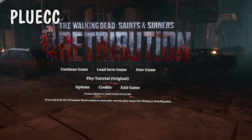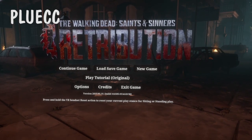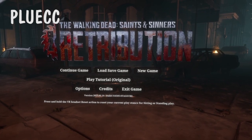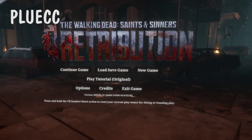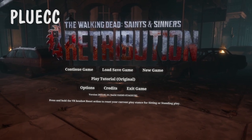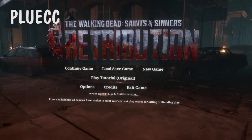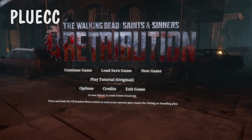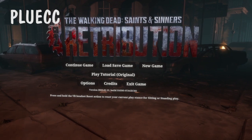Hey everybody, Substatica here with another themed import code for Retribution, and this one is to start the game as a Whisperer. If you're not familiar with the Whisperers — aside from my modding group — it is a faction in the Walking Dead universe that draped themselves in the skin of walkers so that they can blend in. Let's get into it.